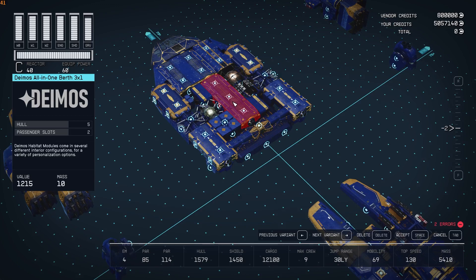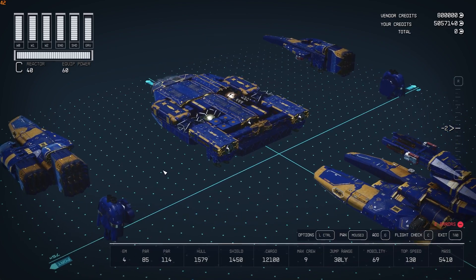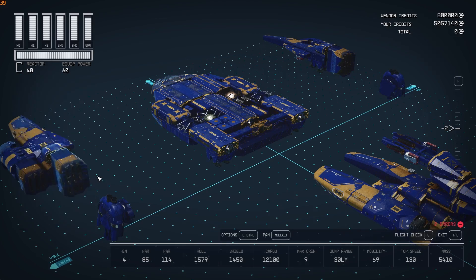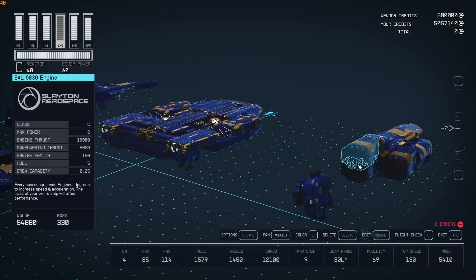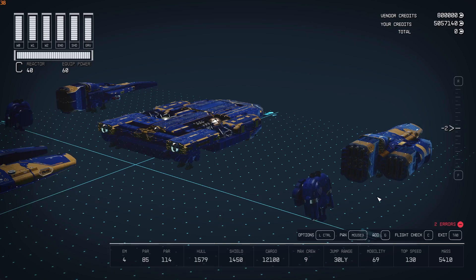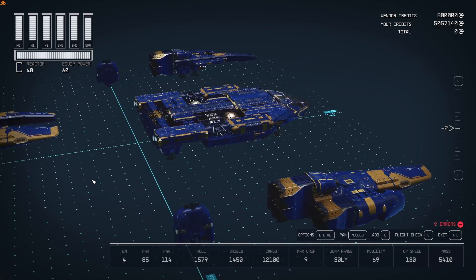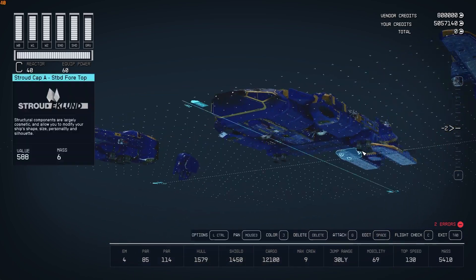When it won't snap in, just go to the variants - change the variant, go to an engineering bay, go back to an all-in-one, hit cancel which is Tab, and it stays. We're going to do that for the Slate Aerospace Engines, the SAL-6830s - that's how I have these two here. I'll show you the calends with that later. That's basically the basics of it right there. I do have a three by one all-in-one living quarters back there too.